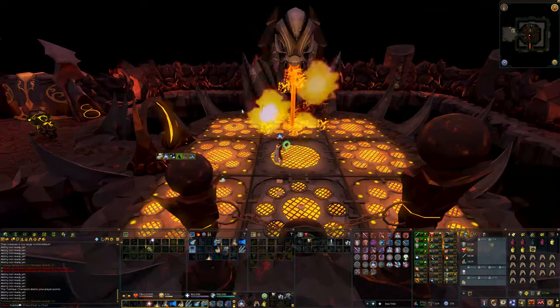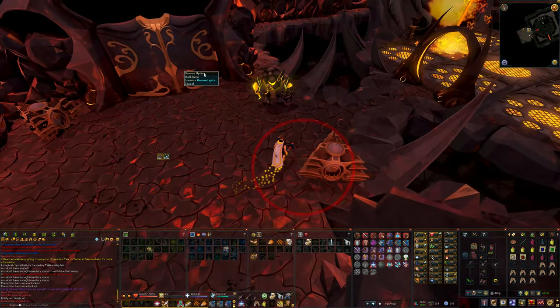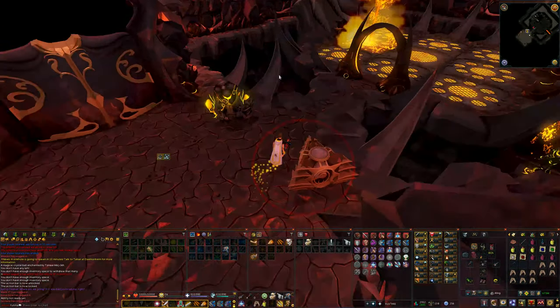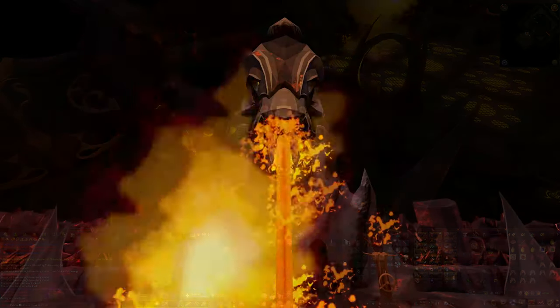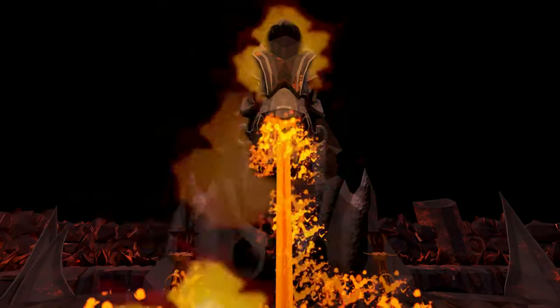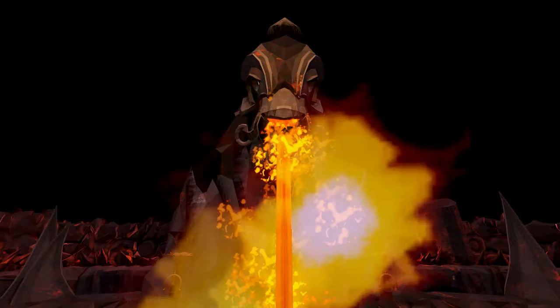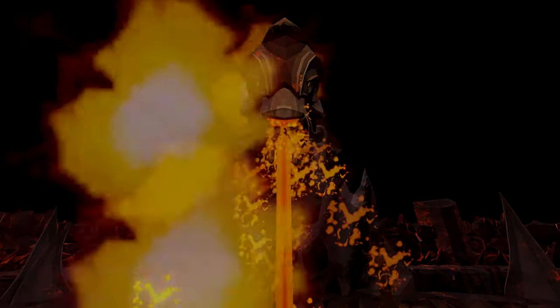Other than that the minigame is pretty straightforward. One more thing: you can get an achievement by wearing obsidian armor and killing a Tokhar Hawk. You can also boost your damage by 10% in the Fight Cauldron by using your Tokkul on the little rock at the entrance. I hope you guys enjoyed this guide and found it helpful — if you did, leave a like and consider subscribing. I'll catch you guys in the next video, peace.